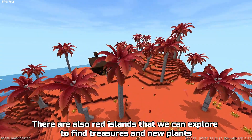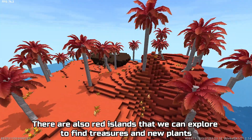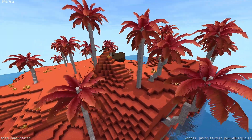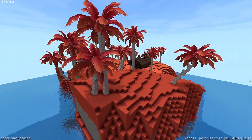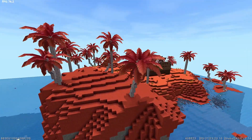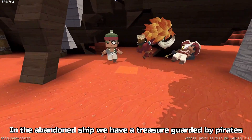There are also red islands that we can explore to find treasures and new plants. In the abandoned ship we have a treasure guarded by pirates.